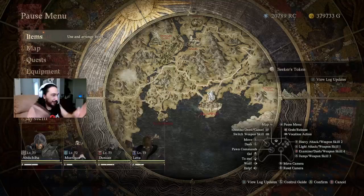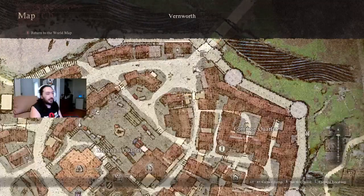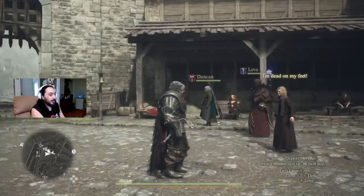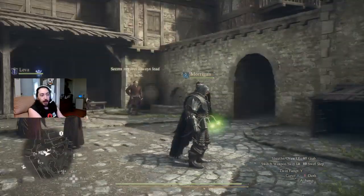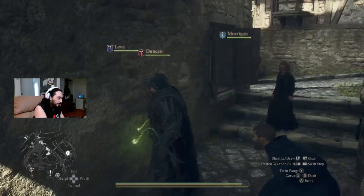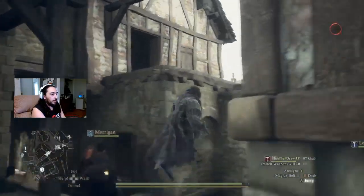I found the chest. I know where it is. The dowsing spikes — these daggers you get from turning in seekers tokens — they'll ping like that, a little green light. Get close to a chest and they'll ping faster the closer you are. So there is a chest in this area that you can get normally, right up here.